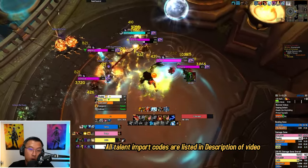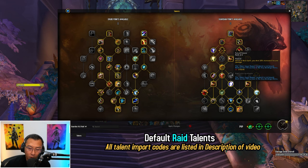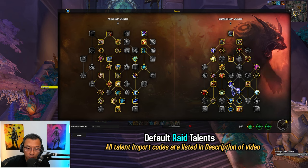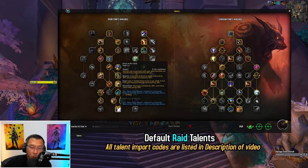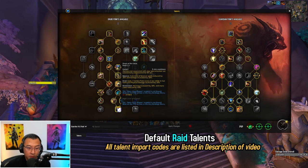Let's talk about talents — all build import codes are in the description. Starting with the raid build, this is pretty standard for Guardian Druids. Notice the pickup of all the Arcane and Moonfire damage talents, which helps you maximize damage in raids. There may also be moments in a fight where you need burst damage or additional throughput — this is where Heart of the Wild or the class side of the tree comes in handy.